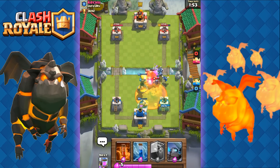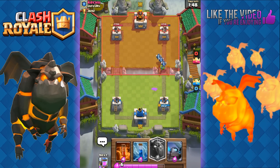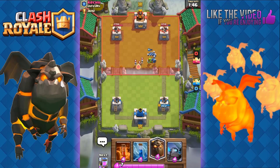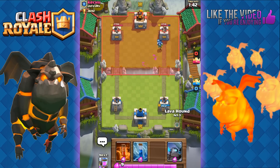He's going to use a Zap to reset. We're going to place Goblins away from the Poison — looking good. Should we go with the Lava Hound? Yeah, let's go with the Lava Hound right now.